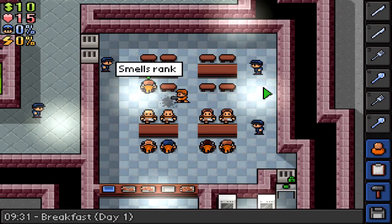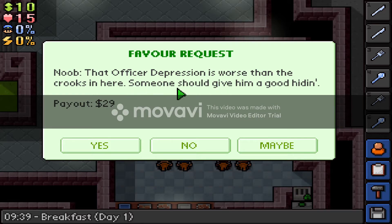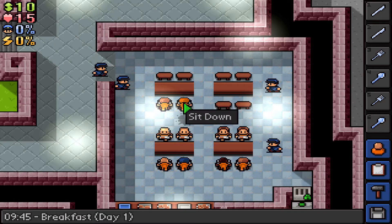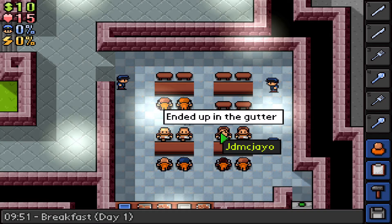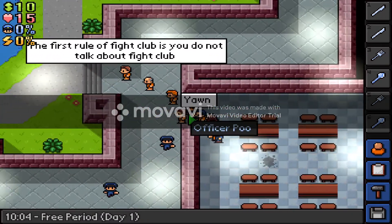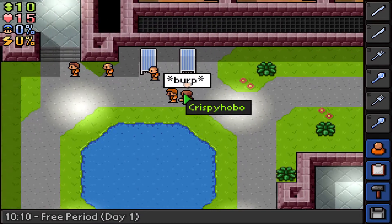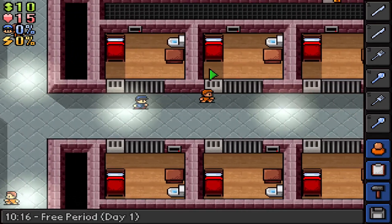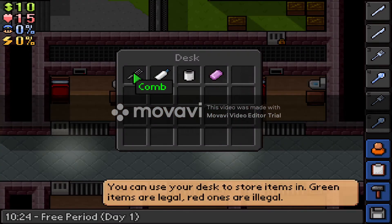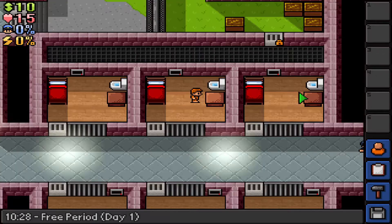I saw somebody take these in a video. It looks like everybody's just talking and complaining — kind of great. Free period — I have the guard's attention next actually. Let's see what's in our desk: we have soap. I meant to put a bunch of these in here so we have some room to go do some stuff.